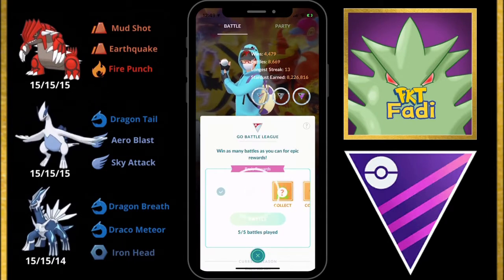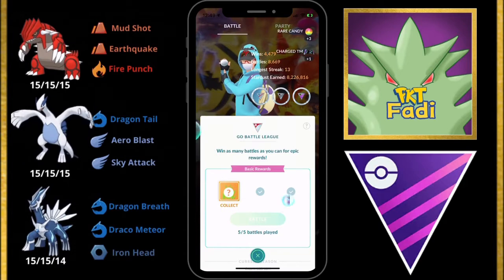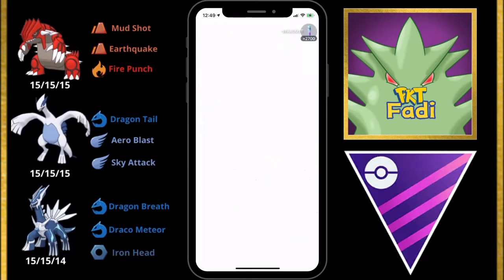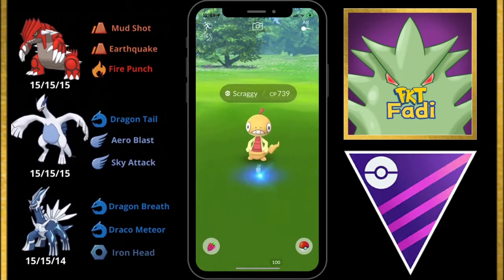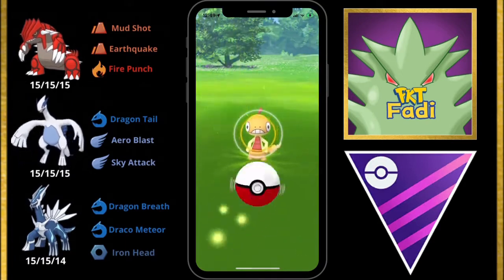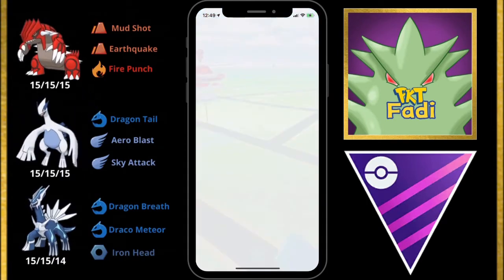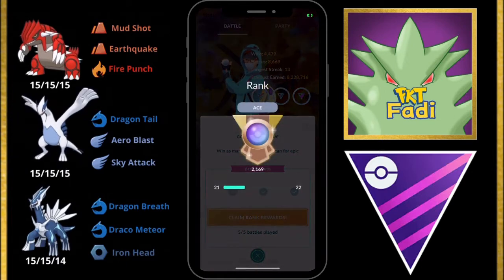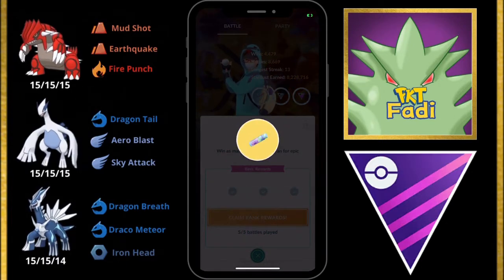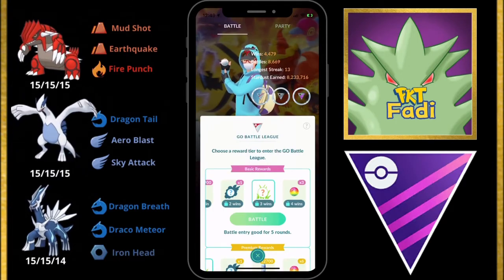Anyway, that was a good game. We're going to quickly collect our rewards. Overall I had fun using this team — it does suffer from a lot of weaknesses such as Melmetal and Giratina, but if you play it right it can definitely work, especially with the new Switch Timer at this event. Thank you for watching — this is PK Trainer Faddy and I will see you again next time. Peace.